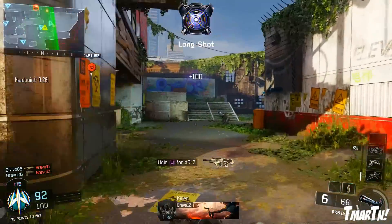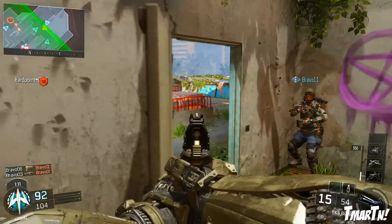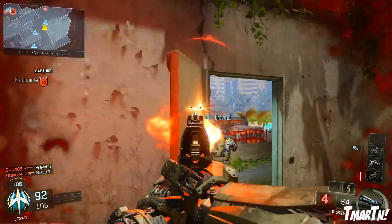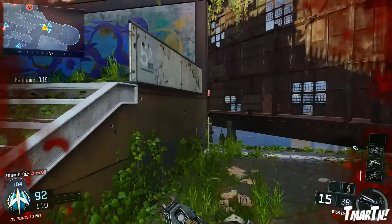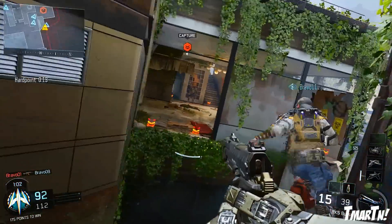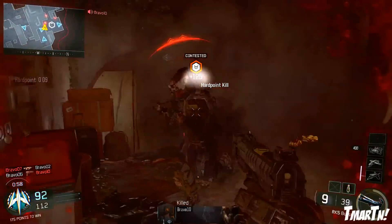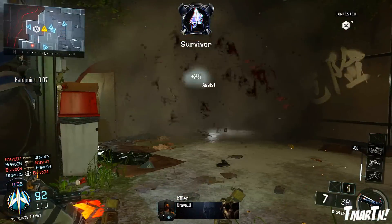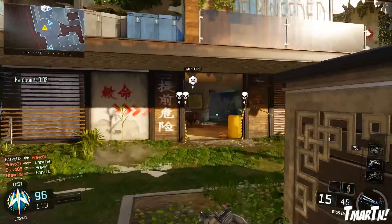The last time we had good secondary weapons was in Black Ops 2. We had the 5-7 which did a lot of damage, the B23R which was a three-round burst pistol — kind of reminds me of the RK5 here — the Executioner, which wasn't the most powerful gun but was fun up close, and then of course the KAP-40, the fully auto machine pistol, which was very very good. At close range it could out-shoot most primary weapons.